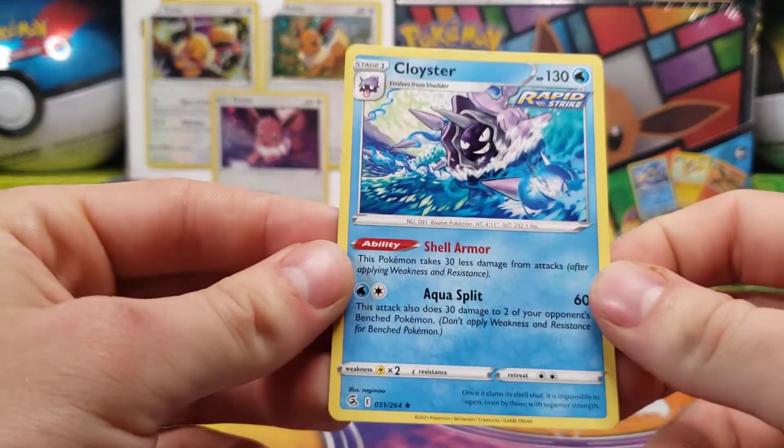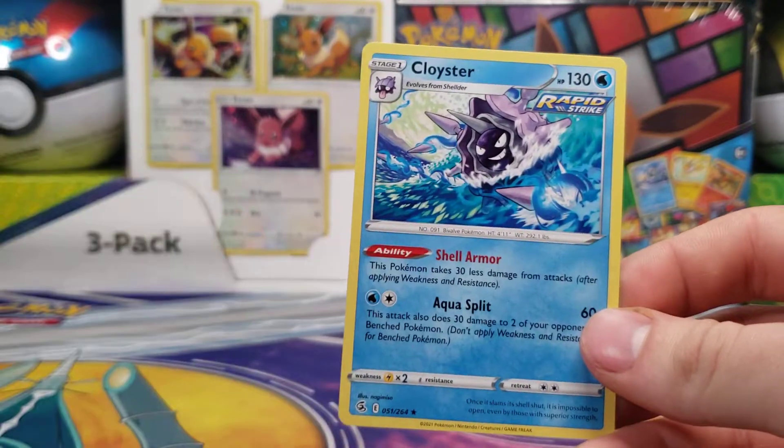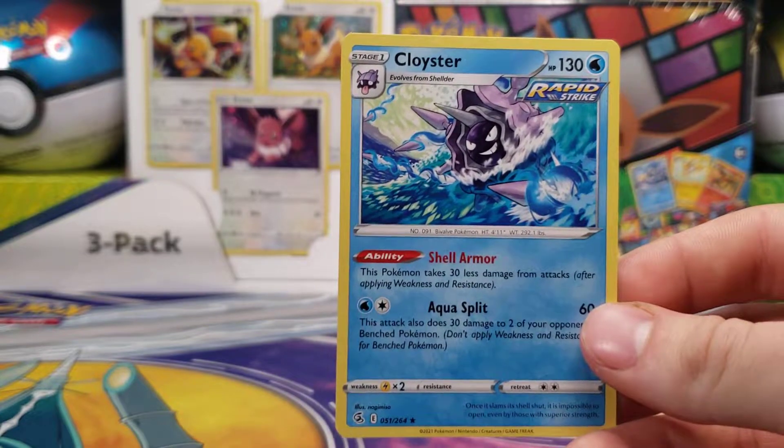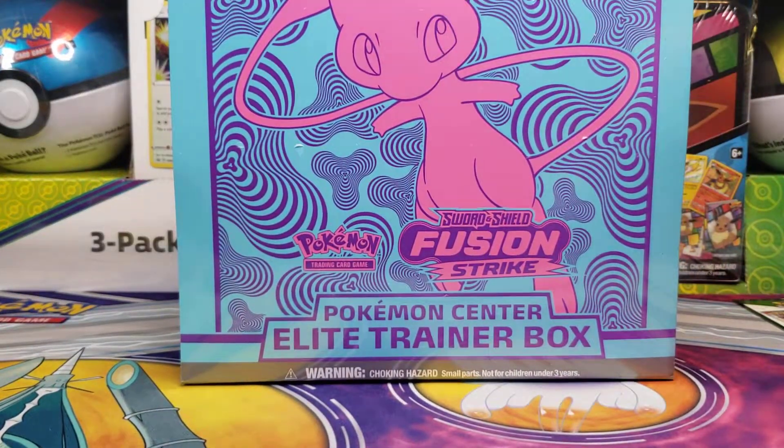Nothing crazy — we did get a holo Butterfree and figured out how the colored codes work. The black codes are a holo rare or better, and the white borders are non-holo rares. Thanks for watching, guys. Tomorrow we'll be opening up the Elite Trainer Box.